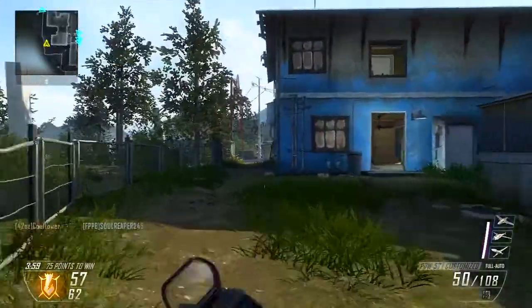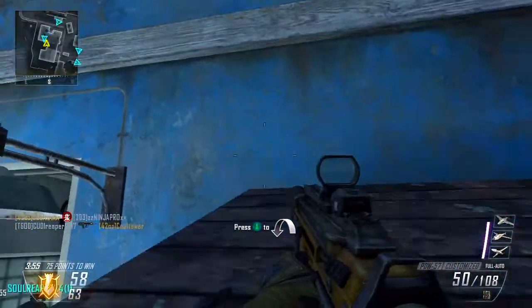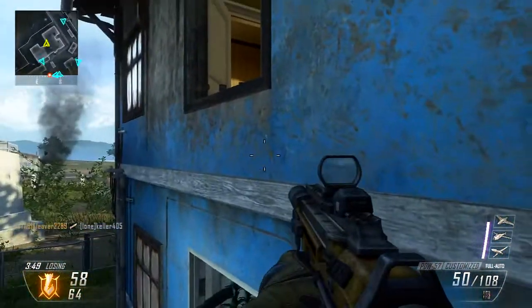Alright, today's jump spot guys is in this window right up here. What you're going to do is come over here — you see this little doorway here — you're going to jump up and down like you're humping the door. You're going to do this a few times until you finally grab a hold of something, then back up, jump, run. Now you're going to try to run and jump into this window here.